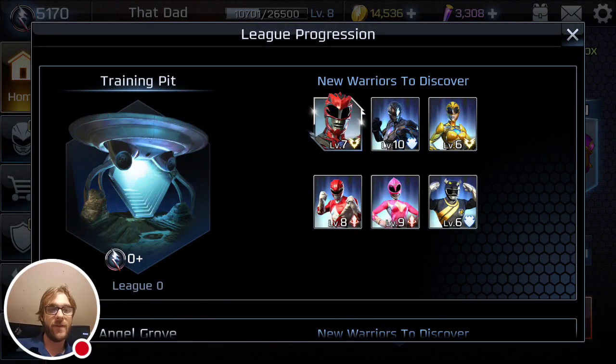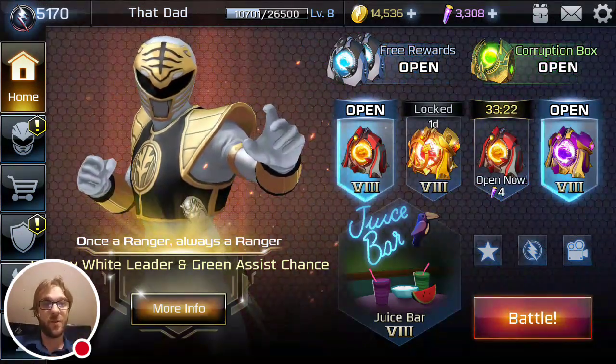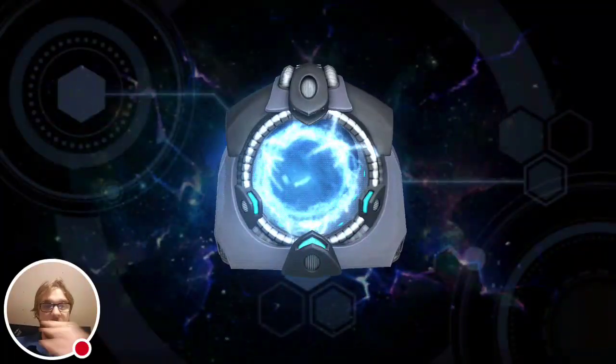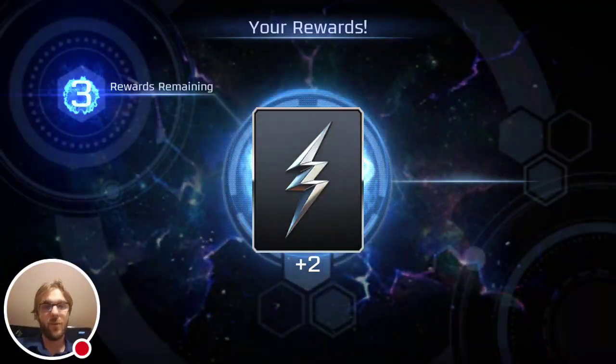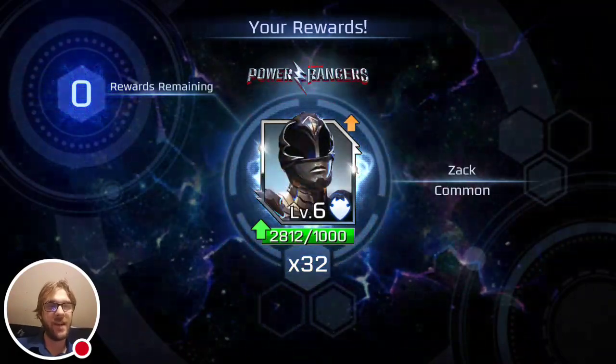We're gonna have some fun and go to the training pit. You only get one leader and we're gonna test out all the assists with that leader. I'm probably gonna get my butt kicked, but that's okay. We're gonna have some fun. I've got a lot of morph boxes to open up, so we're gonna start getting these guys opened up and see what we can get. Maybe we can get some legendary shards today. Who knows — Danny and Zack.